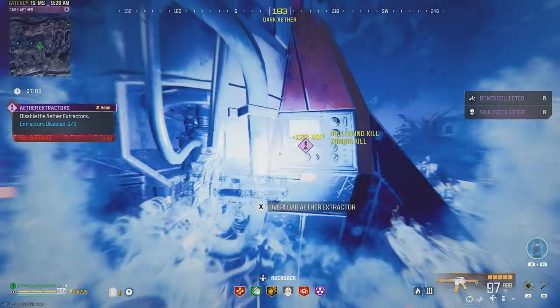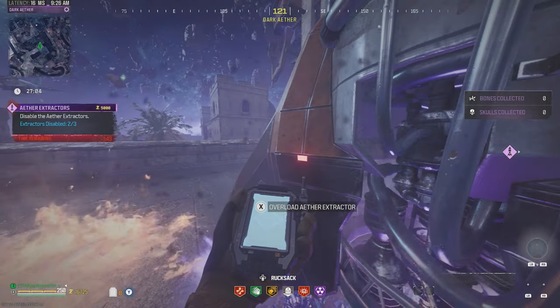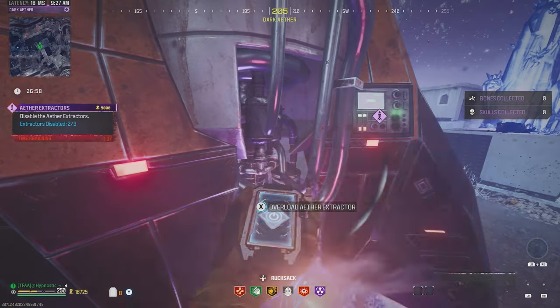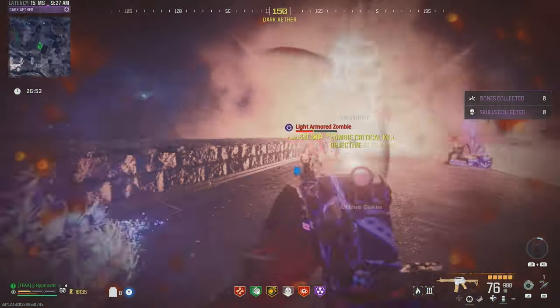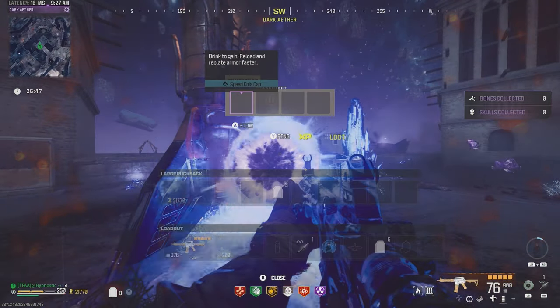Once that one's disabled, climb up this ladder. If you have extra Kazimirs, get on this wall and throw one right at the extractor — that's going to kill everything and let you disable it. We don't have that, so let's try ether shroud. It bugged out on us, but we got it anyway. Let's take these guys out. Everything's dead and the contract is complete.